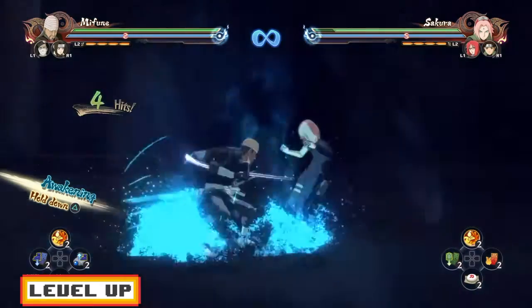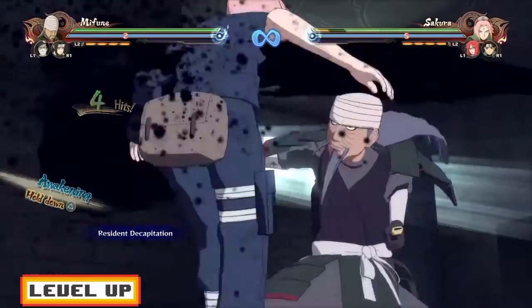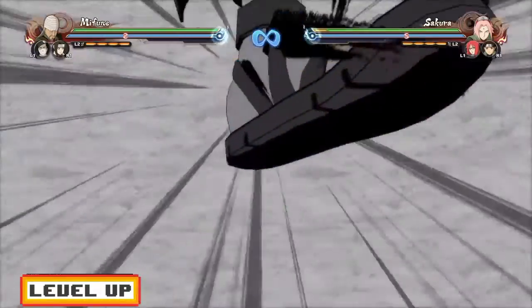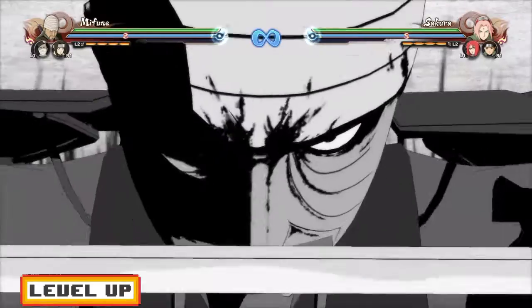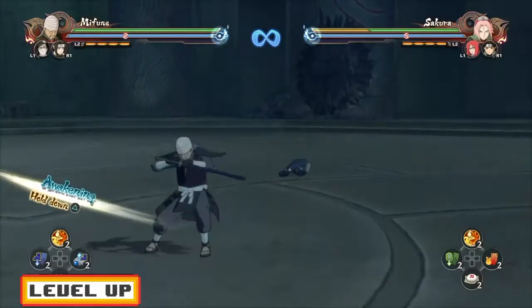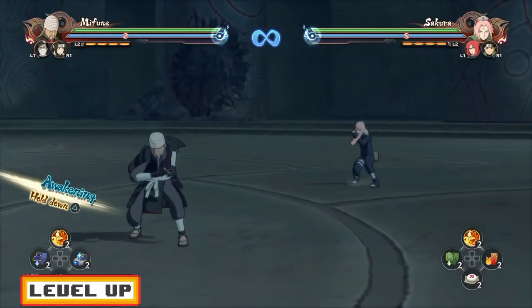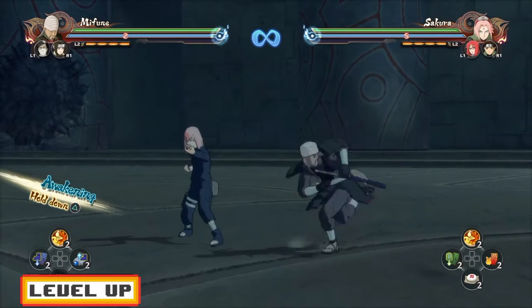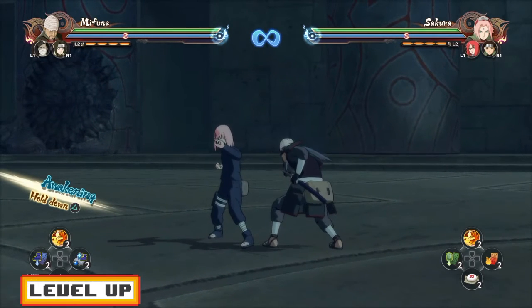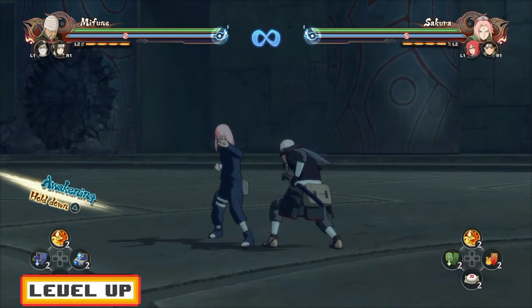There's a trick to it — as soon as Mifune slashes the opponent, you guys want to activate the ultimate. If you guys don't do that, you're not going to be able to land the ultimate. But either way, if you guys can land Takumi Kazuki no Kami with Renegon Sasuke with the Ultimate Jutsu cancel and with the up combo, I'm pretty sure this is going to be pretty easy for you. And if you guys cannot land it but have gotten close to it, then this is going to be a manageable Ultimate Jutsu cancel for you guys.